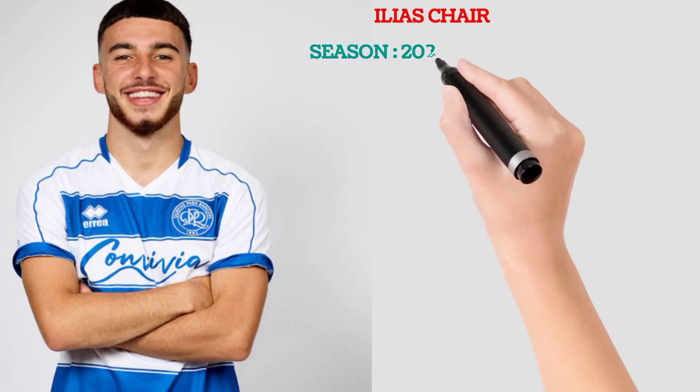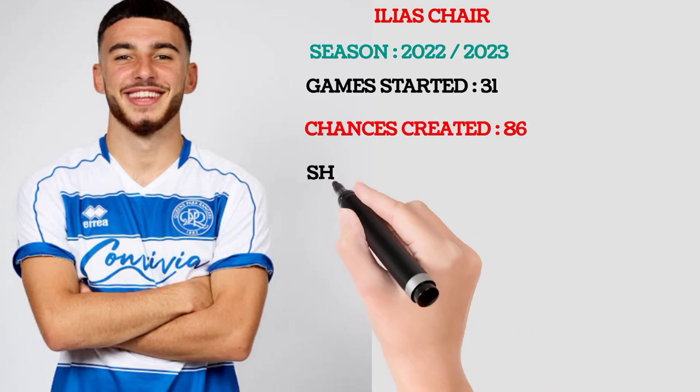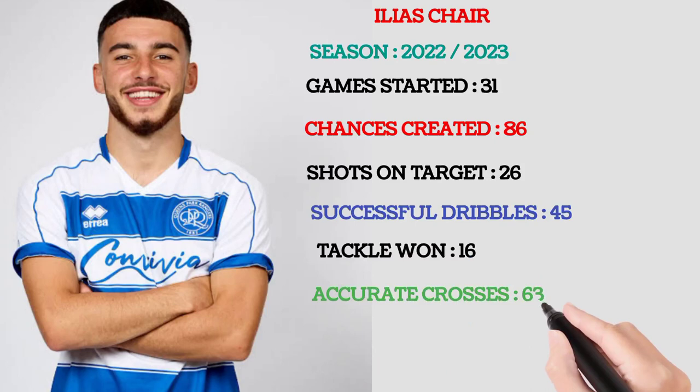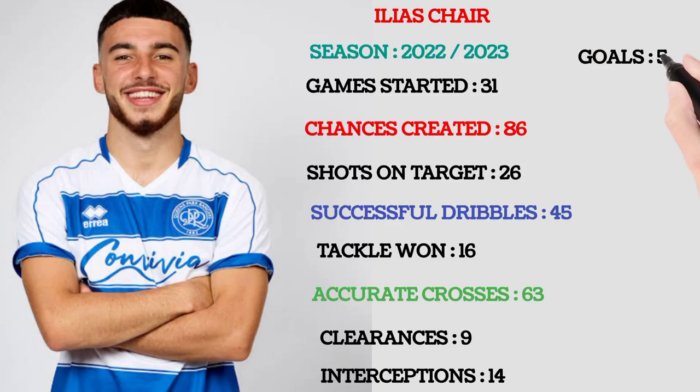Now, Elias Shea, in the present season 2022-2023, the games he has started: 31. Chances created: 86 — excellent in creating chances. Shots on target: 26. Successful dribbles: 45 — good in dribbling. Tackles: 16. Accurate crosses: 63 — very good in crossing. Clearances: 9. Interceptions: 14. Goals: 5. Assists: 7.